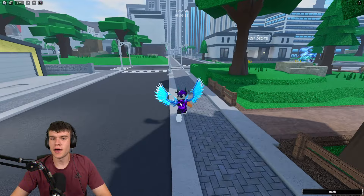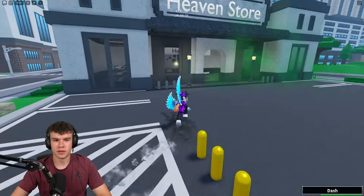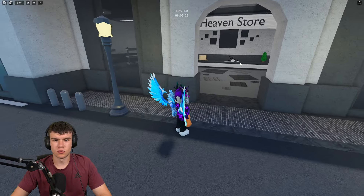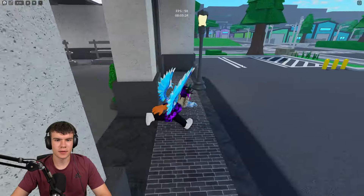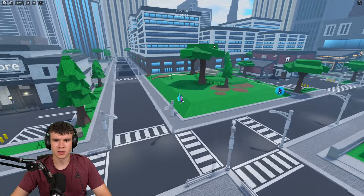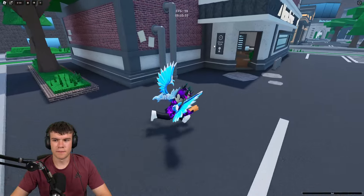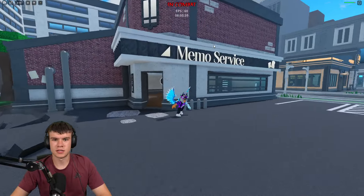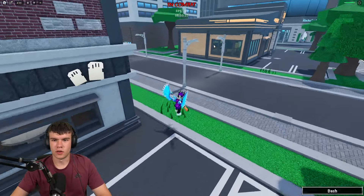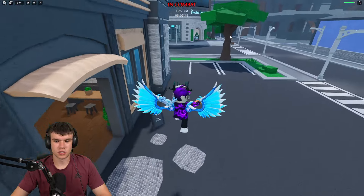Let's go to the Heaven Store. Actually, it might be somewhere else — it's definitely one of these buildings down here. Let's quickly find which one we need to go into. It's the gacha area, guys — we want to go over there to the gacha.